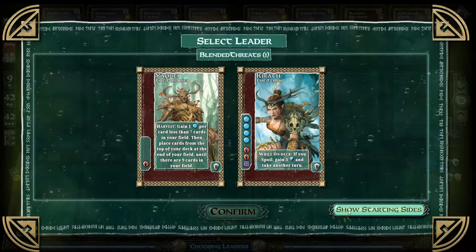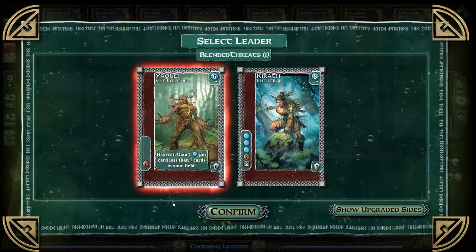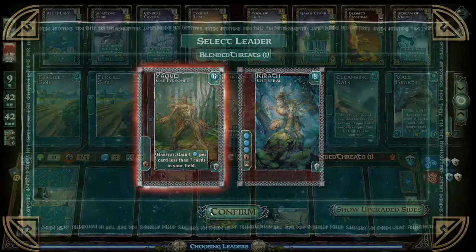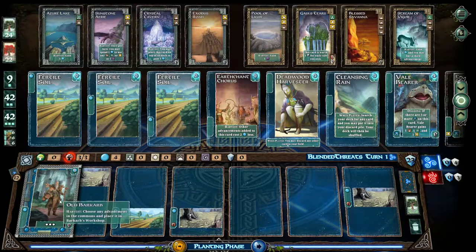She's got a crap load of mana on her, and a wild. If you spoil, gain three points and take another turn. She's on deck when you spoil. Oh, that's so risky. I don't want either of these, but that one's probably better. Alright, so he's on deck right now. And I got four this turn.